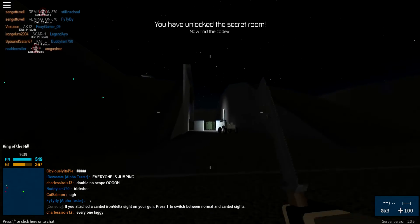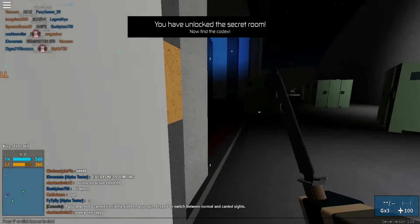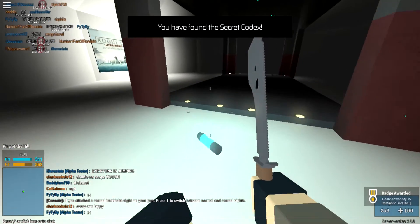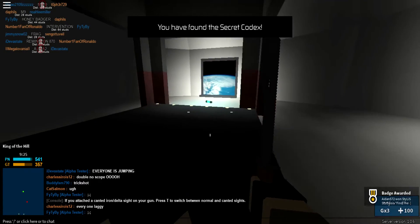Okay, we're heading to the Codex Room. I'm pretty sure this is where it is — it's on the floor. This is what I've seen so far. Yes, it's open! It's open! Go down here. The Codex is right here! Yes, that is the Codex right there.